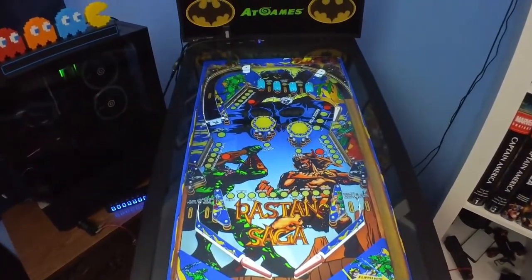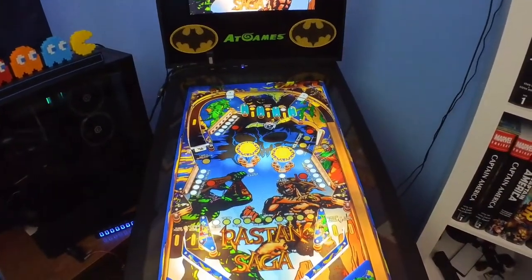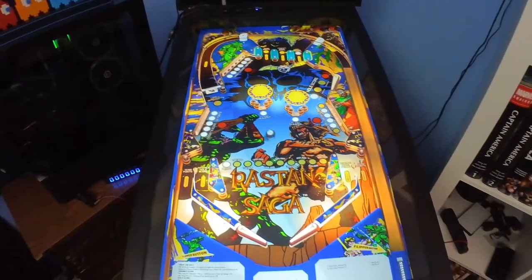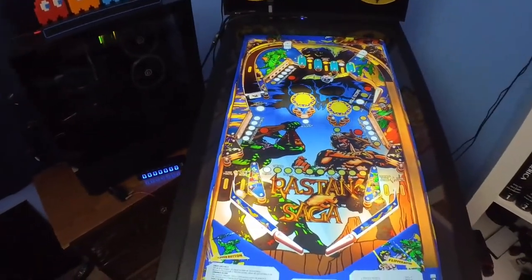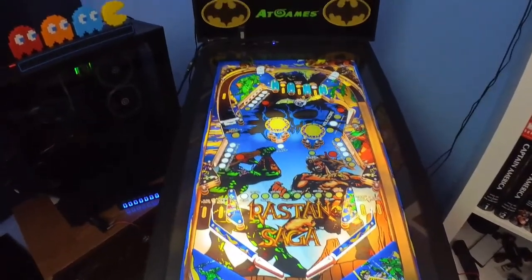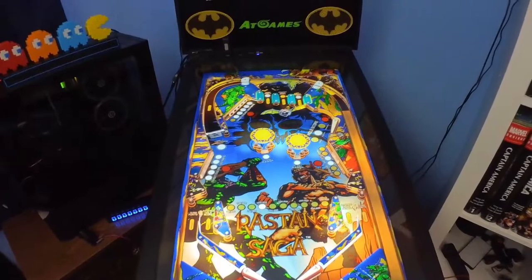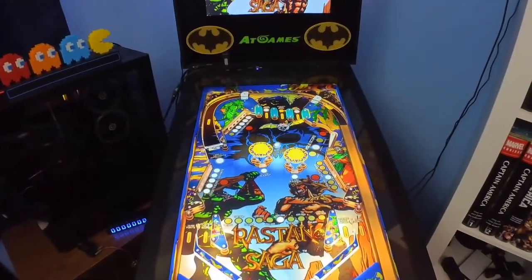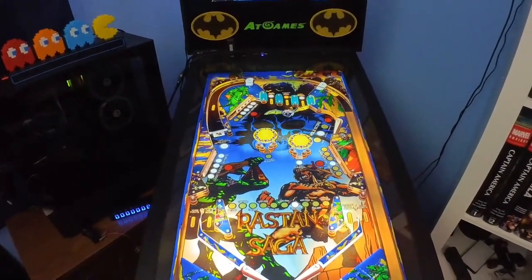Let's give Rastan Saga a quick playthrough. Looks like we got drop-down targets everywhere, so we'll just use those as our initial targets. We'll hit that spinner when we can too — spinners are always fun. All right, one more to light up there. One more on the left side, in the middle. So what happens when I finish the banks of targets — that's the question. Those targets up there are a little tough to get to but no big deal.